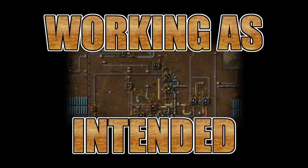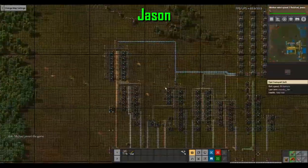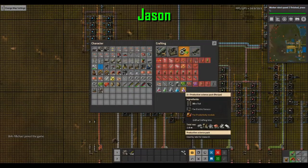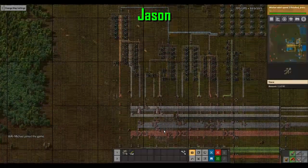The spaghetti is getting to be too much. I had blue science packs up, and I've got blue science packs up too. And now I need purple, which means lots of circuits.